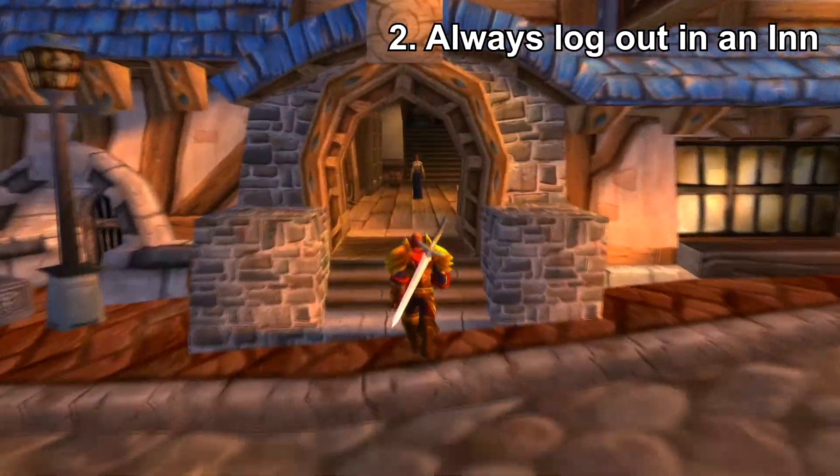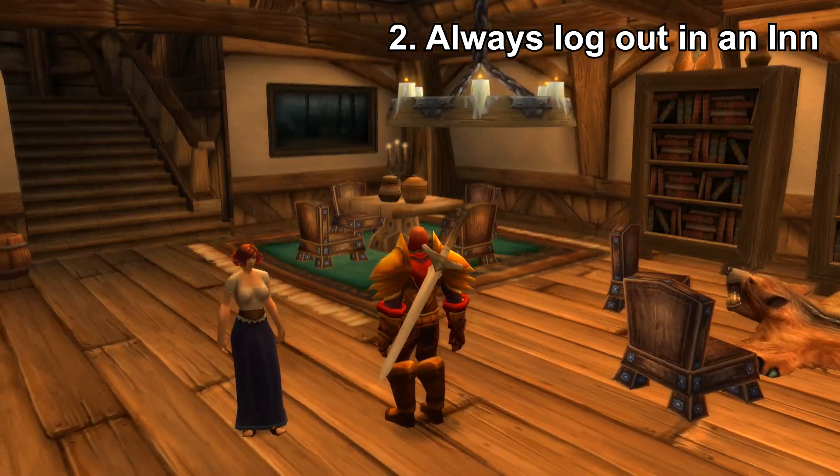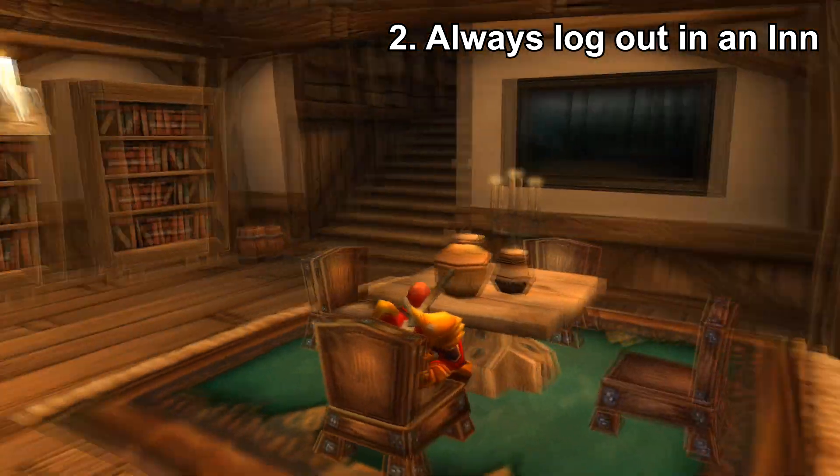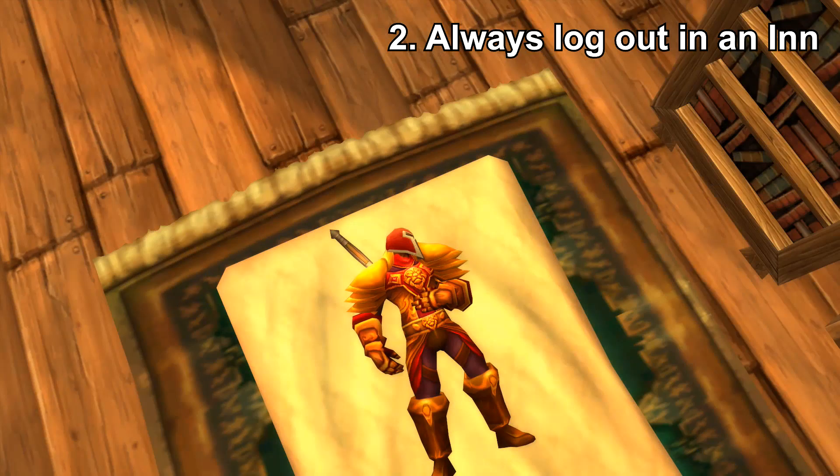For number two, always log out in an inn. After one night of sleeping and going to work the next day you can be logged out for about 15 hours, which can easily give you a few good bars of rested double experience. If you're going away for a few days you'll accumulate even more XP, so always remember to pop your hearthstone, get back to the inn or a capital city, and log out.